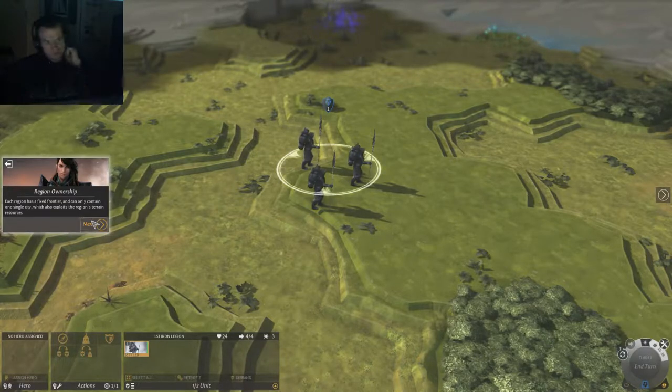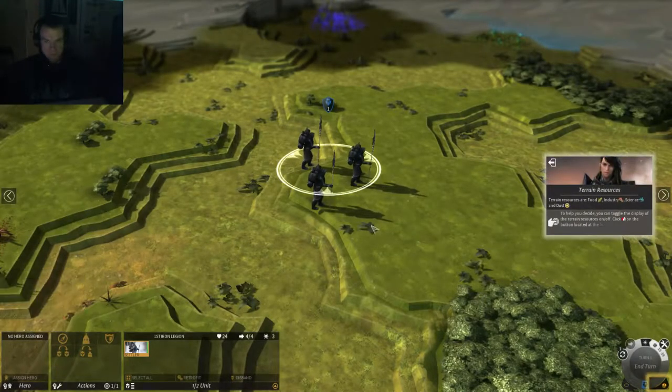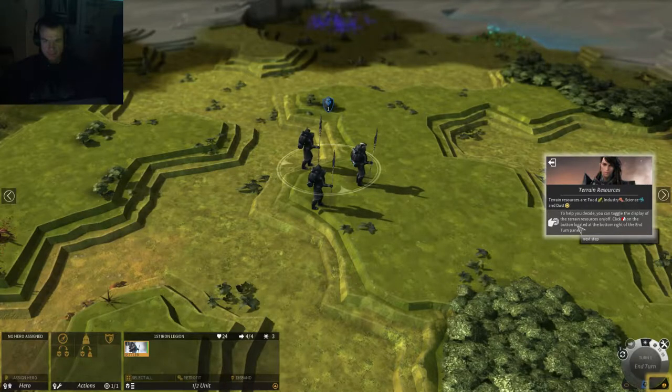Each region has a fixed frontier and can only contain one single city, which also exploits the region's terrain resources. The terrain resources are food, industry, science, and dust. To help you decide where to settle, you can toggle the display of terrain resources.